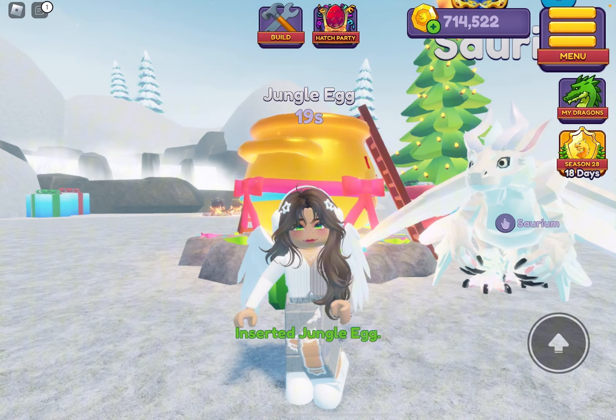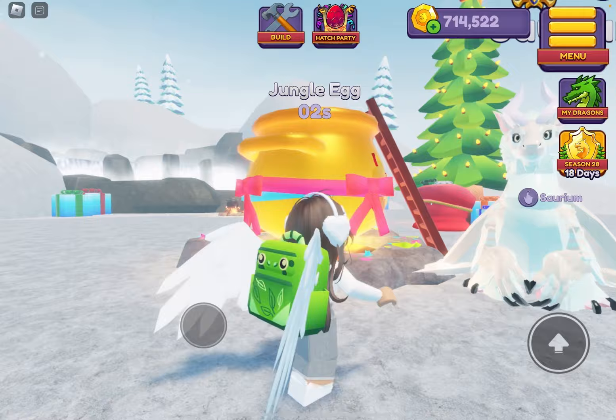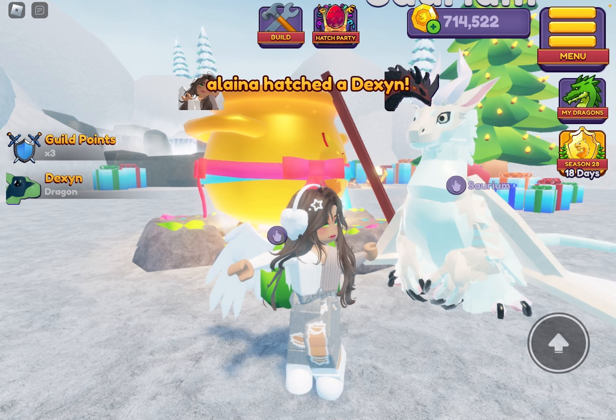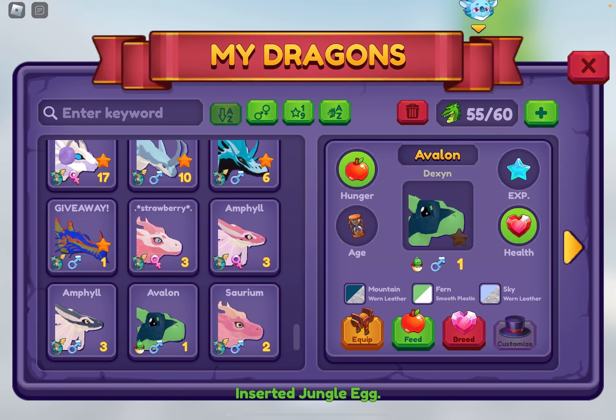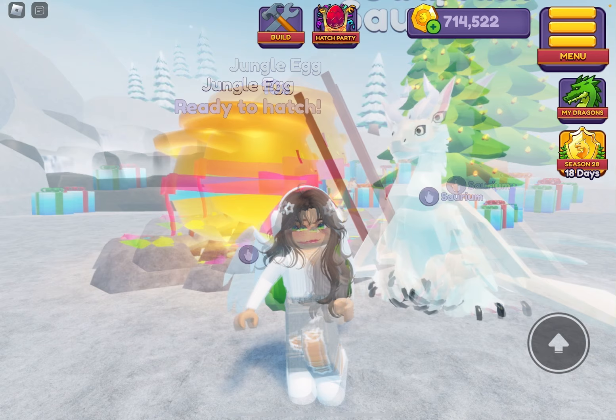I love the Sarium so much — look, I'm just sitting there. Adorable! Oh, it's ready to hatch. Ready? Three, two, one. What are the odds they give me a Dexan? Because it's the same percentage? I already have a Dexan so I don't really need that one. It's ready to hatch again — three, two, one. We got a polis! Oh my gosh. The colors — hold on. Okay, that's pretty cute.